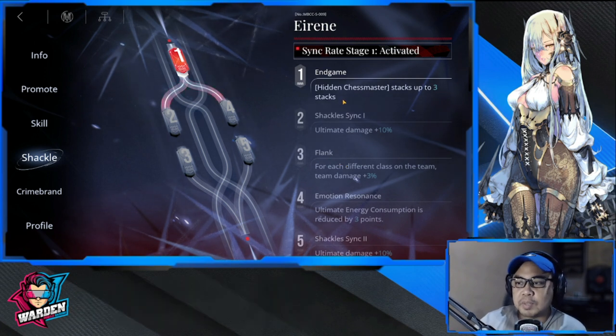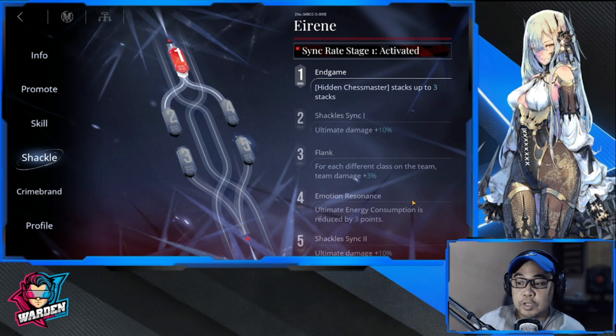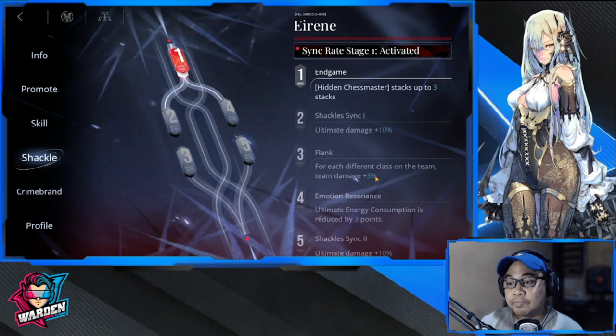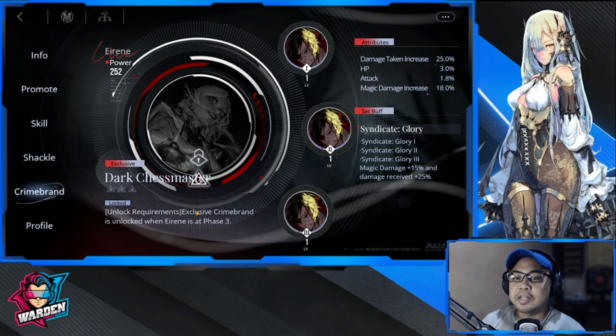For her shackle level, I already have her at one. Hidden Chess Master stacks up to three times at this level, which is a nice add-on. Definitely reach level four, where ultimate energy consumption is reduced by three. At level three, for each different class on the team, damage is +3%, so with six different classes that's +18%.